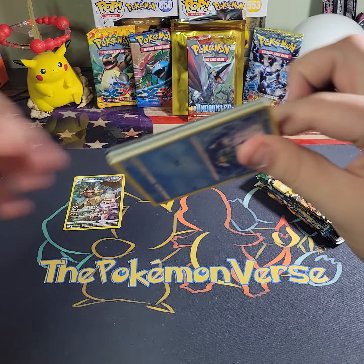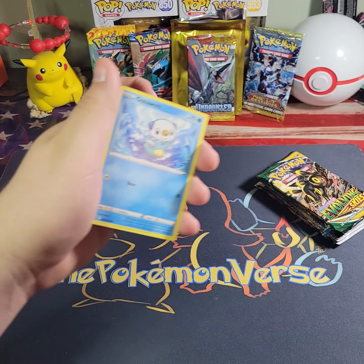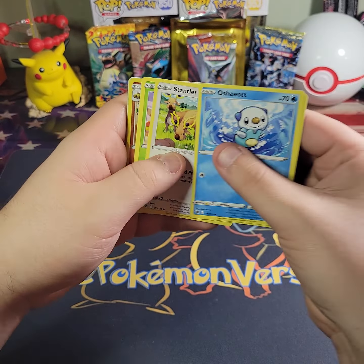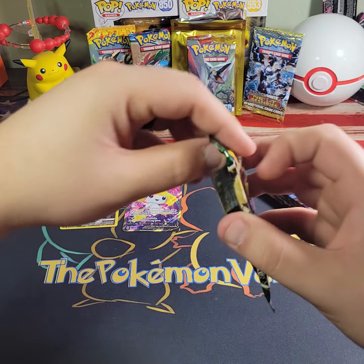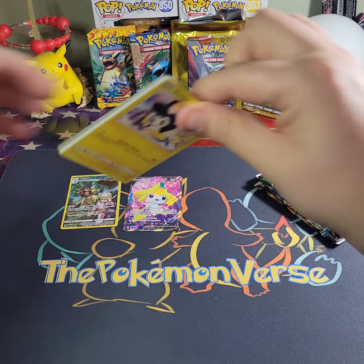All right, we got our first hit — Kleavor trainer gallery! Ashwatt, Scyther, Stantler, Yanma, Hoothoot, Hippowdon — we got a hit: Jirachi V full art! Very, very, very nice. First time I pulled that card — that is very beautiful. Love that card, that is an amazing card.